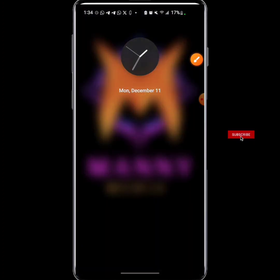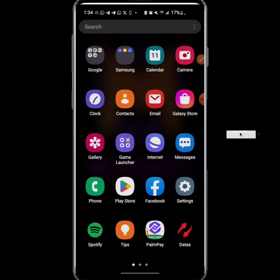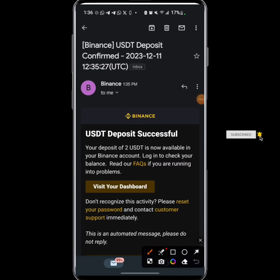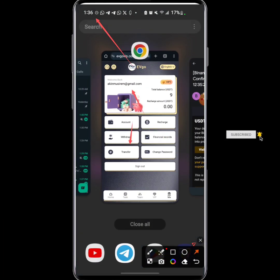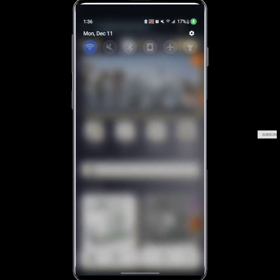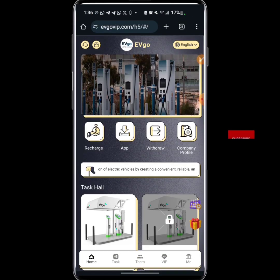Let me go to my Gmail to check if the withdrawal amount has arrived. Boom — I have received the deposit of 2 USDT from this platform. I received it at 1:35 and I think I placed the withdrawal at 1:34. When you check the time on my phone screen you can see it is now 1:36, so I have received 2 USDT. These guys are paying, and I think they launched today which is the 11th of December.